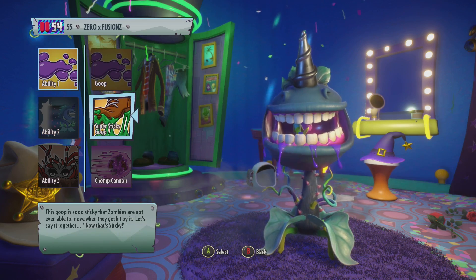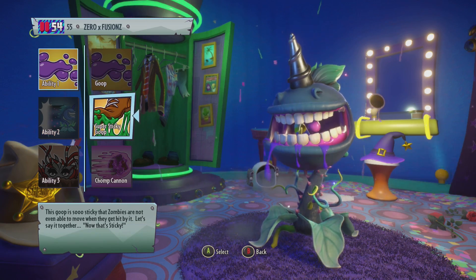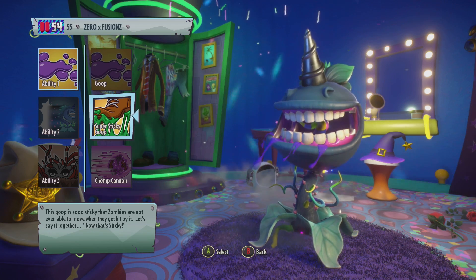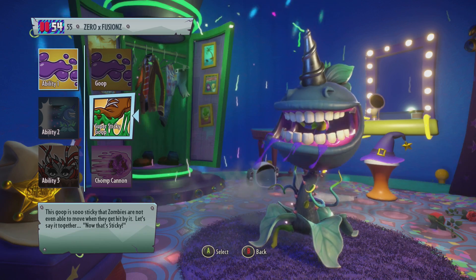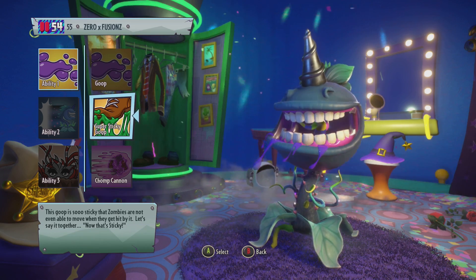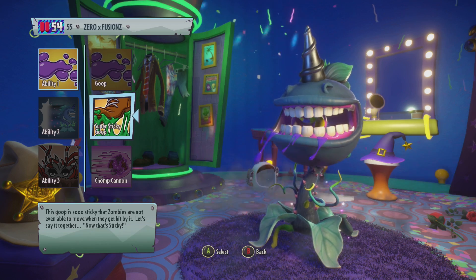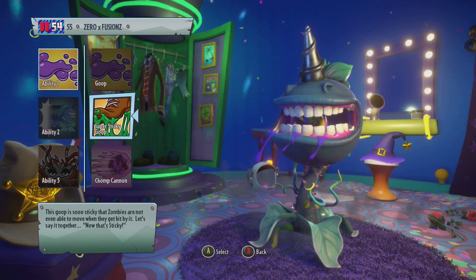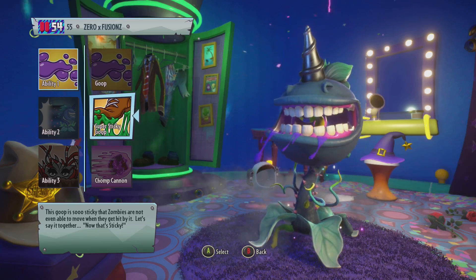You will also get yourself the super sticky goop. This is actually a goop which is very effective because it doesn't allow the zombies to move when you use it, but I don't really think it does too much damage. It's more used to get closer to your enemies and not allow them to get away. This can, however, be found in 35,000 coin packs. I'm not exactly sure how common abilities are in these packs considering I transferred all my Garden Warfare 1 abilities over when the game first launched.